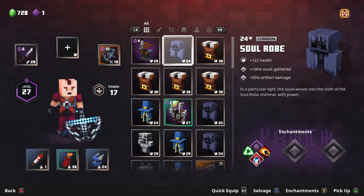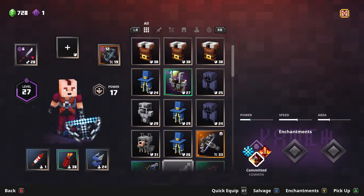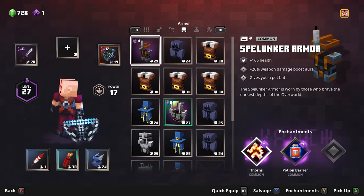The only way to get that enchant point back is to salvage the piece of gear. You get a little coin and your enchant point back. That was a pretty good piece of gear, but you get so much gear in this game it won't take long to find something better.